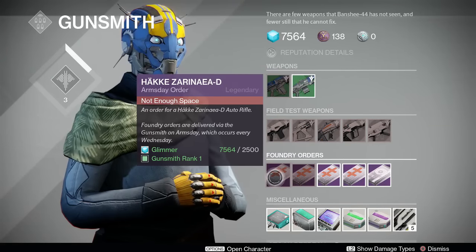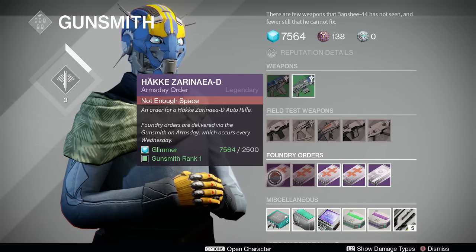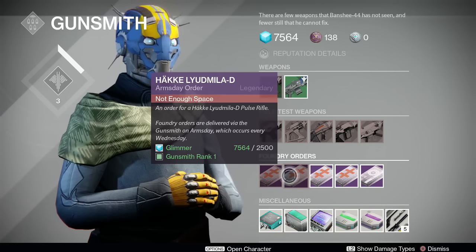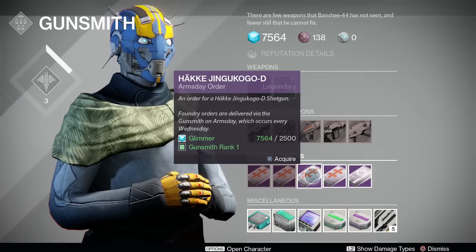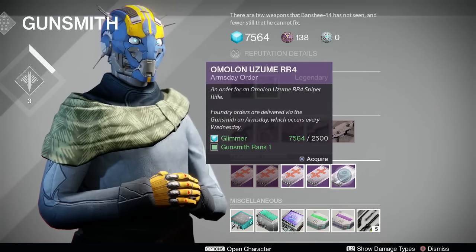We're going to start with the Hakke Zarinea-D auto rifle — a mid-rate-of-fire, mid-impact auto rifle. On paper it doesn't look amazing, but with the right stats and perks it's very nice. Then we have the Hakke Liadmila-D pulse rifle — a high-impact, low-rate-of-fire pulse rifle that suffered from the most recent weapon patch, so it's not as good as it used to be. The Hakke Jingukogo-D shotgun is a high-impact, low-rate-of-fire shotgun with three in the mag. And the Hakke Away'forua-D sniper rifle — both Hockey snipers are mid-impact, mid-rate-of-fire, can't res-snipe, but fun to use.